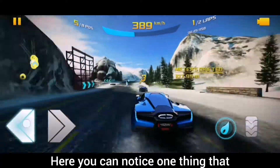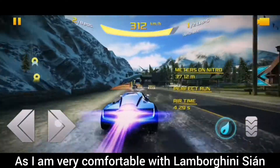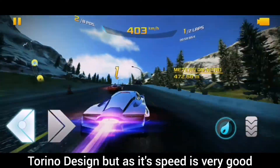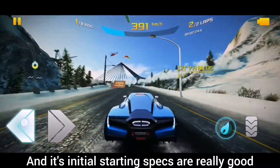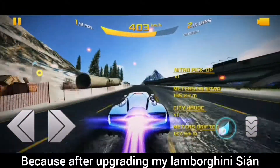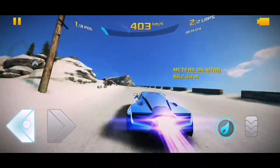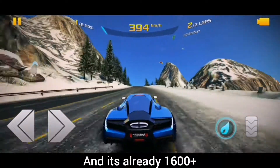You may have noticed that Torino's handling is not so good. I am very comfortable with Lamborghini Sian, but it is not as comfortable with Torino Design. However, its speed is very good and its initial starting specs are really good compared to Lamborghini Sian. After upgrading my Lamborghini Sian, its rank is almost 1500 something, while I just unlocked Torino Design Super Sport and it's already 1600 plus.